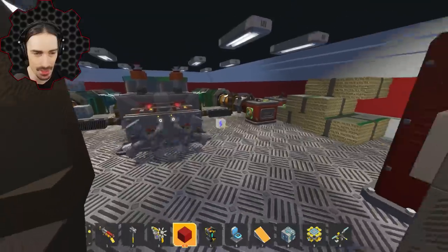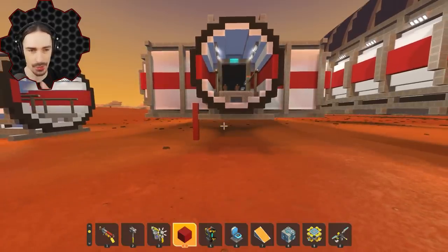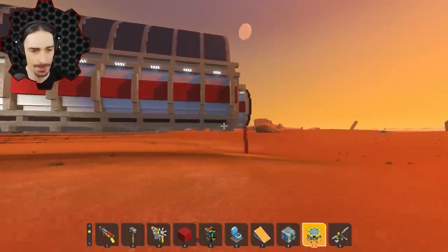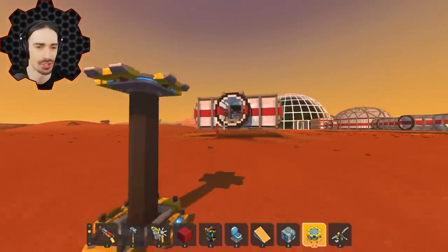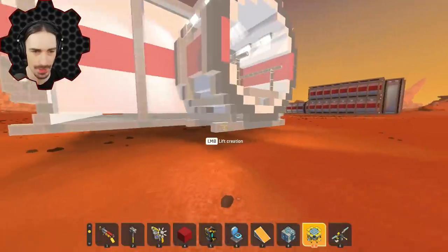Here's what I'm thinking: I'm going to take this oxygen generation room and put it in its own area, with two of those greenhouses on either side. That way it'll be symmetrical, and it'll be able to pull oxygen from both sides into the oxygen generation room. It makes sense that the actual generation facility would be in between the greenhouses.